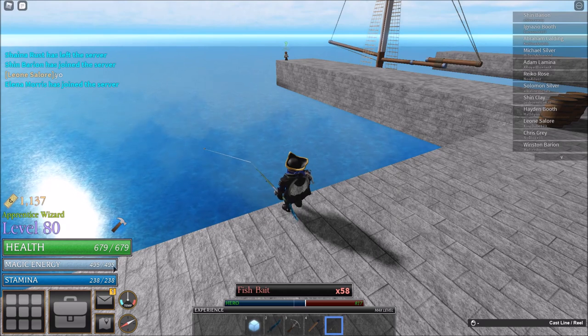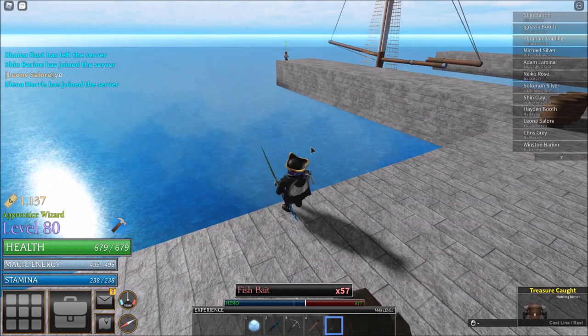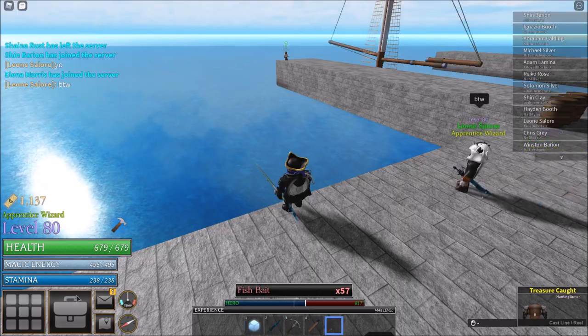We just have to wait. Right there — I caught an item. And there you go, I got some hunting armor. That's basically how you get the sunken sword and the sunken armor.